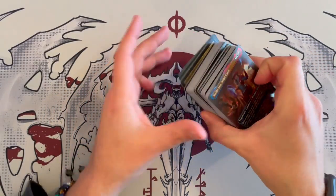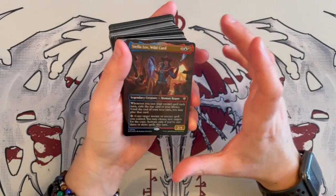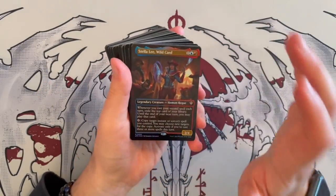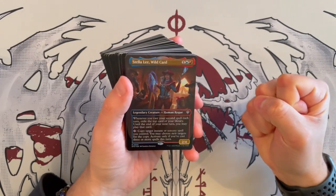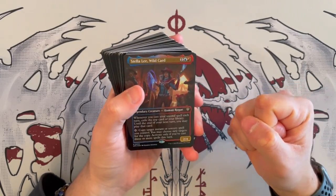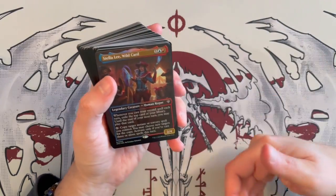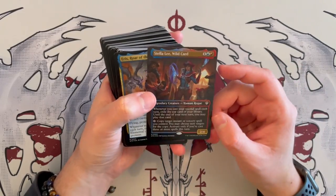Our commander is going to be Stella Lee Wildcard. I love these decks because they went and put the borderless version of the commander — it makes it feel so special. If you love a specific commander, you get a beautiful borderless art. And it's foil as well, so that's really wonderful.